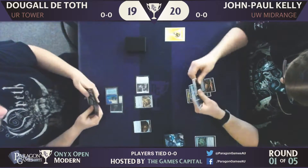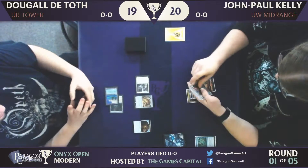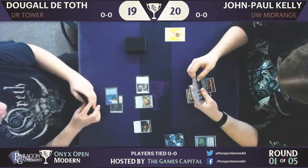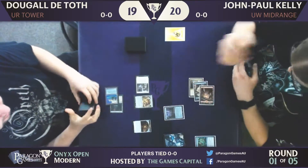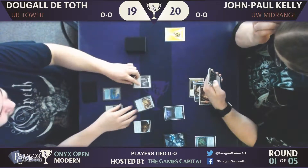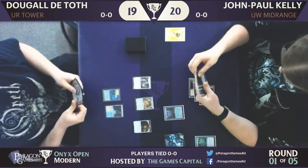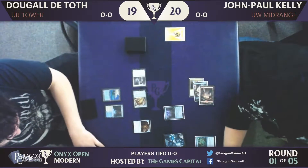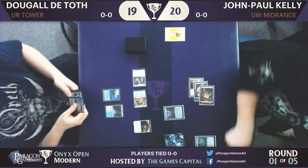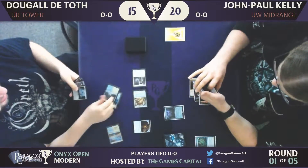There's the Scrapyard Scrounger to come up immediately. That's quite the aggressive start for JP. As long as it's playing out like the vehicles deck. And apologies — we do have the player names the wrong way around. On the right we actually have Dougal and on the left we have JP. But a pretty aggressive start for JP.